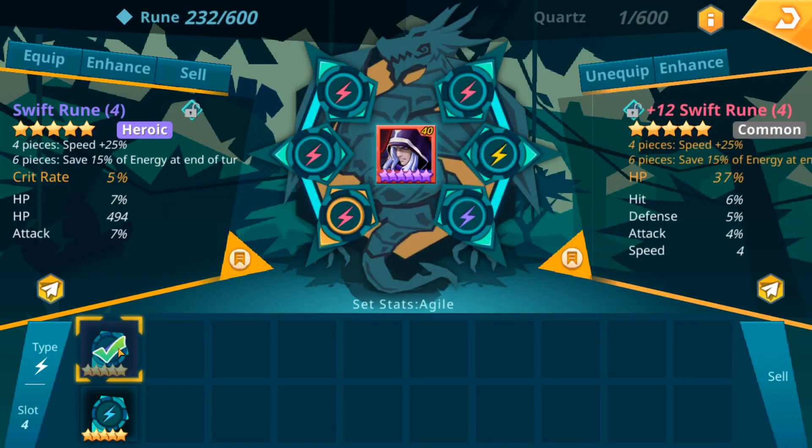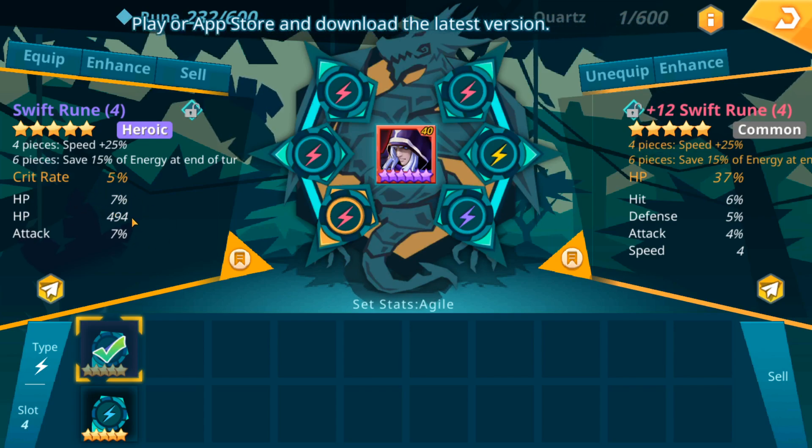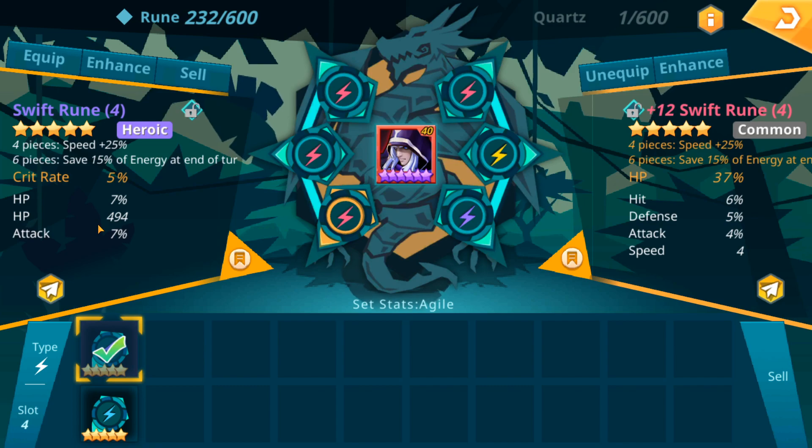When I'm farming Colossus, I collect all 5-star runes hoping for legendaries. If they're not legendary, I typically sell them. This one doesn't make sense to keep. That's a swift crit rate rune, but it does have an attack stat and it's purple.